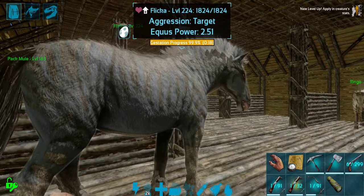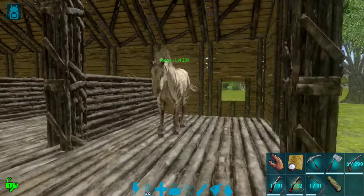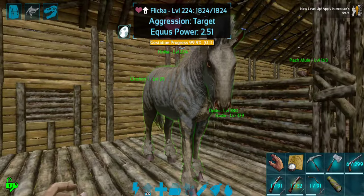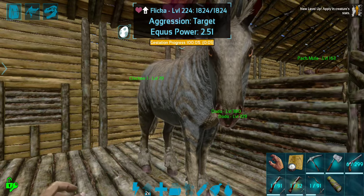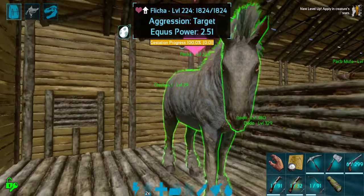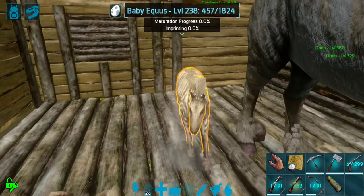I really hope that this baby comes out with the good stats. Essentially all of the good stats are from Ringo except for the health, which is from Flicka. So I'm kind of hoping we get the good health, stamina, and all of those good stats. I really do want a fully stacked up horse so that we can get some really good stuff going.